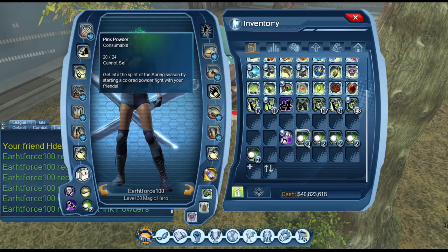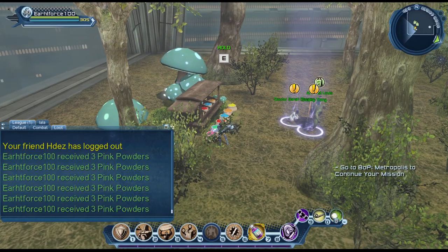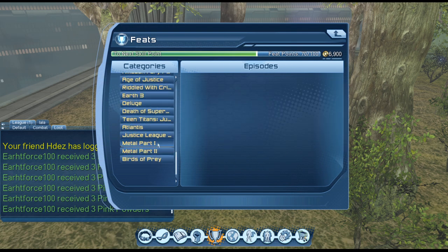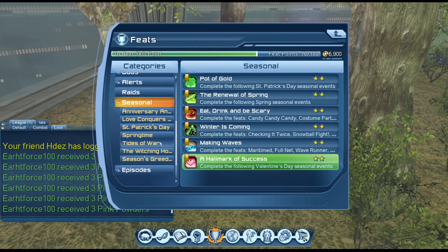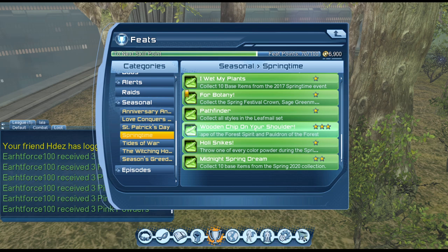It will also stack. Then all you do is equip each of these colors and throw it to complete the actual feat. The last part of the feat is just getting the two styles. Go back to the seasonals and go to springtime — the other one is to collect the Cape of the Forest Spirit and the Pauldron of the Forest Spirit styles from the spring 2020 collection.